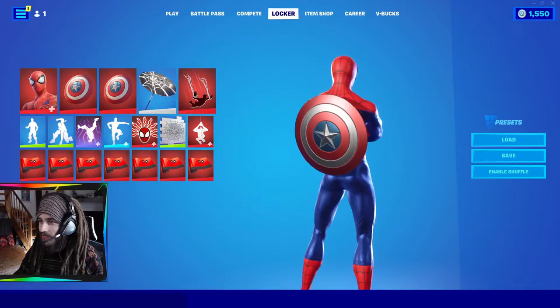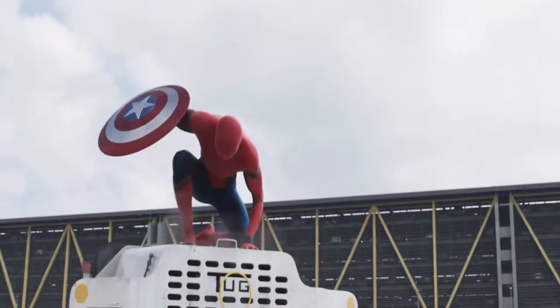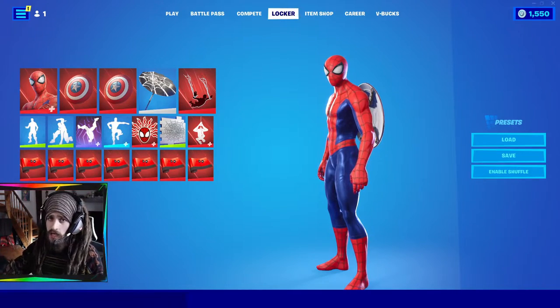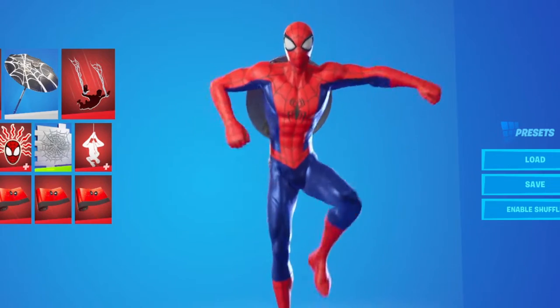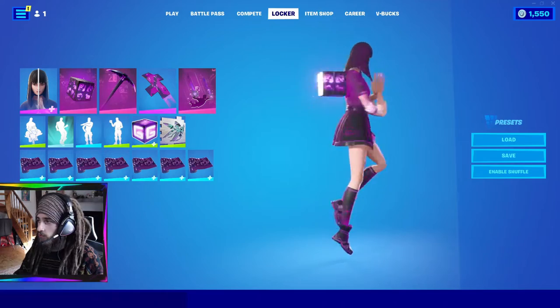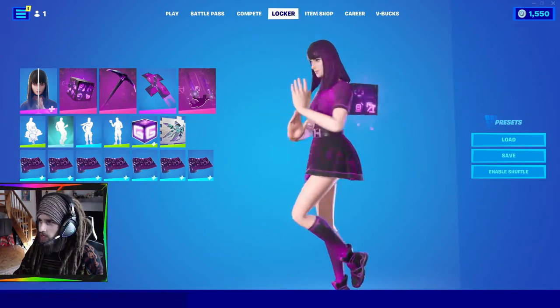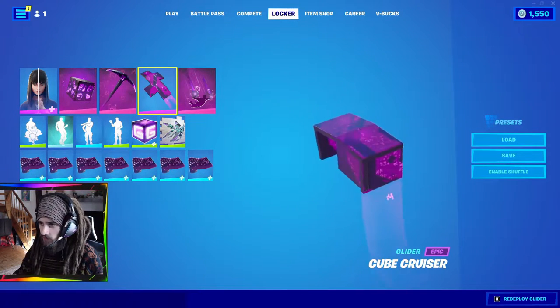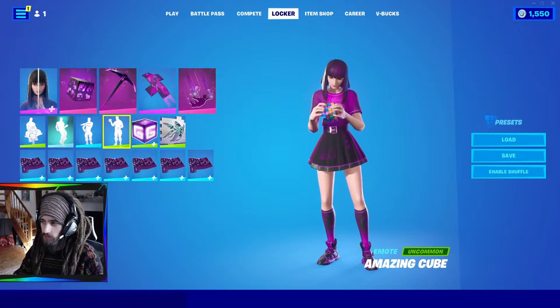Next we got Spider-Man right here. I have him with Captain America's Shield. If you've ever seen Captain America: Civil War, Spider-Man ends up stealing Cap's Shield for just a little bit. It's Spider-Man. Then Purple Cube Girl — she's kind of cool. She reminds me of a character who would be in a Studio Ghibli movie. Some nice cube emotes for her.